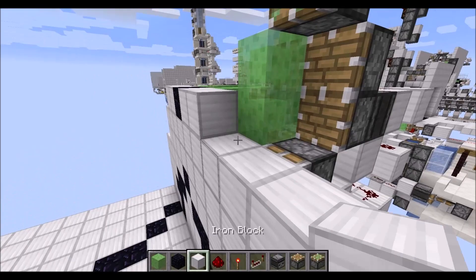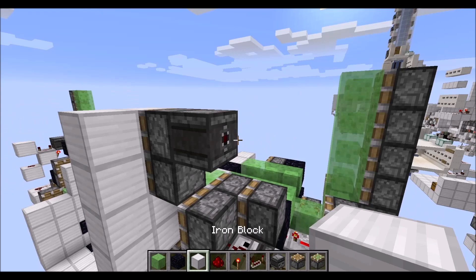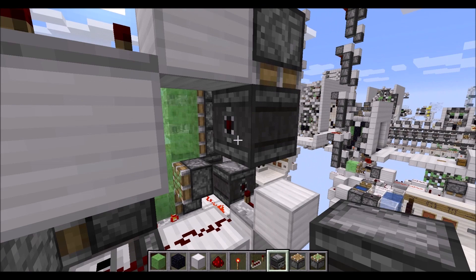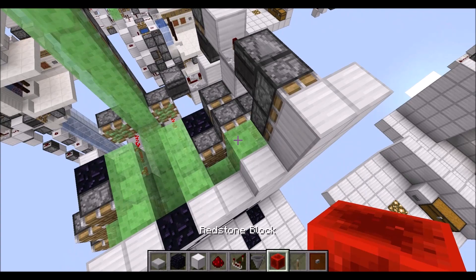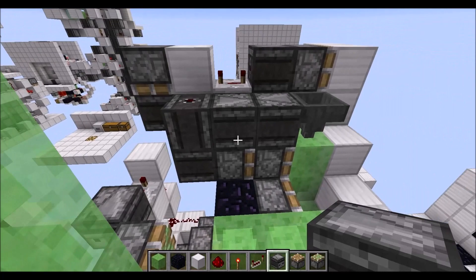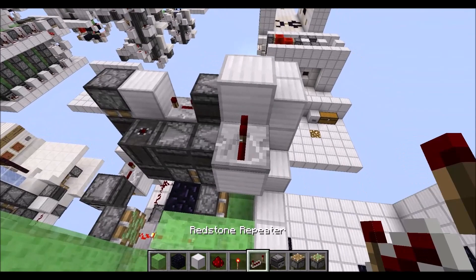Then we can again start fitting in this part of the wall. Next let's go and place an observer looking at this sticky piston, then run this output into a repeater on four ticks with a block to the face. Then we need a sticky piston here facing downwards with an observer facing in this direction. Next place a hopper on top of this line block here, an observer looking at the hopper, then another observer looking at this piston there, another two going around in a U-shape. Put down one redstone dust on top of the hopper, then we need blocks on top and to the side of the redstone dust, a repeater here on one tick.